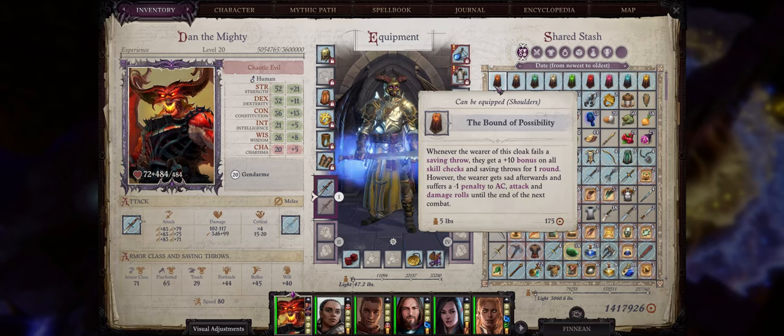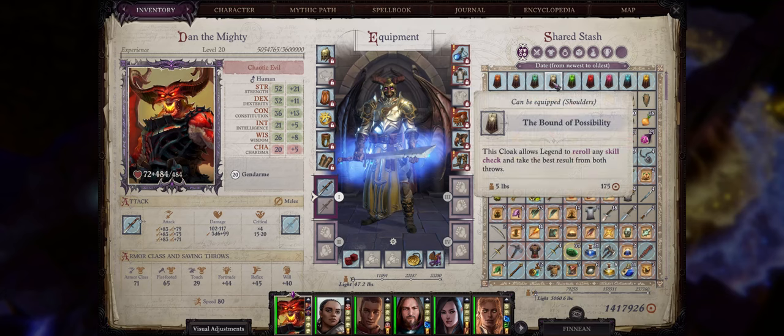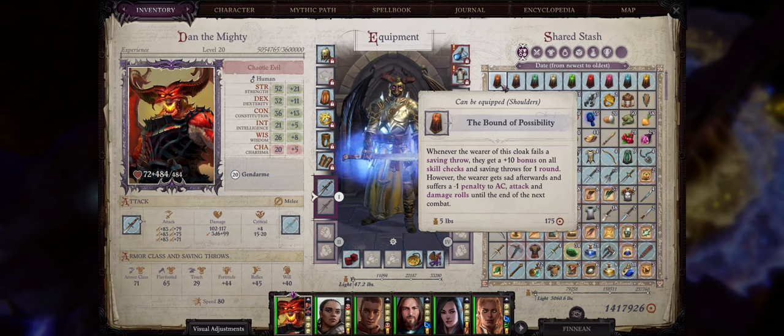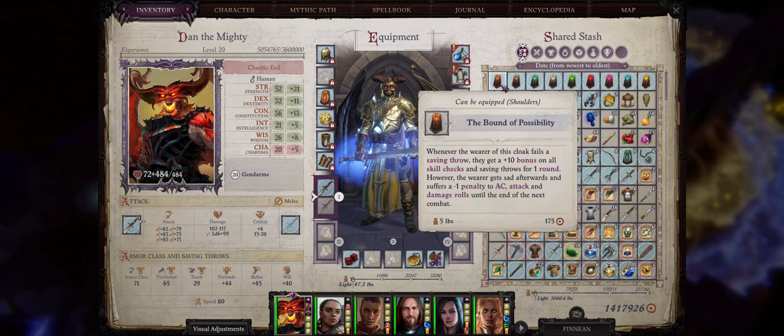Second, we have the very unique Bound of Possibility Cloak, which actually has different effects depending on your mythic path — and they can be either amazing or disappointing, so let me cover them all. The Trickster Cloak is, honestly, very disappointing. It actually requires you to fail a saving throw to have an effect, which is something you'll never want to do. Whenever you fail a saving throw, you gain a plus 10 bonus to all skill checks and saving throws for one round — but at the cost of failing a saving throw, not really worth it. The worst part is it even debuffs you after that, making you sad and giving you a minus 1 penalty to attack, armor class, and damage rolls until the end of combat. Honestly, just skip this cloak. The Trickster Path is very powerful, but the Trickster Cloak is plain awful.